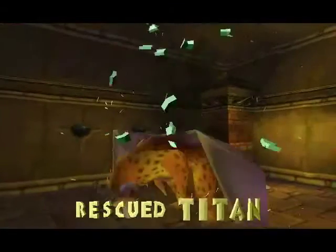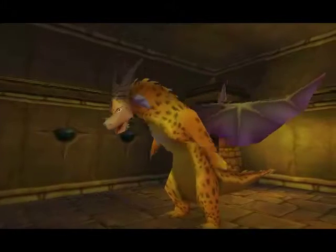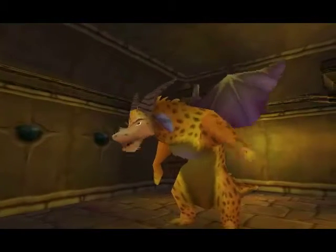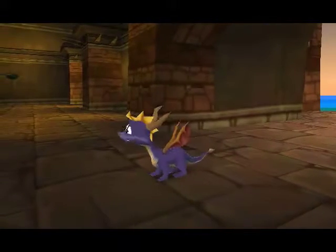Here we have Titan. Welcome to Peacekeeper, Spyro. Look how our treasure has been turned against us — stolen. We covet our treasure, Spyro. Collect treasure. Got it.